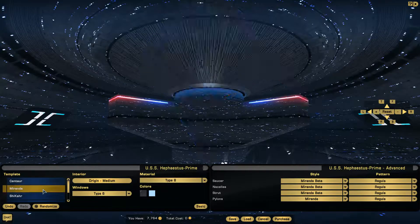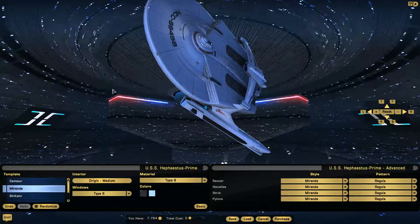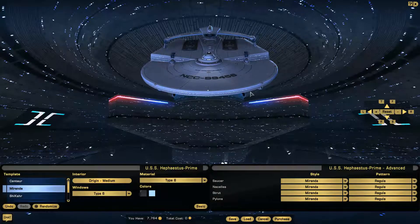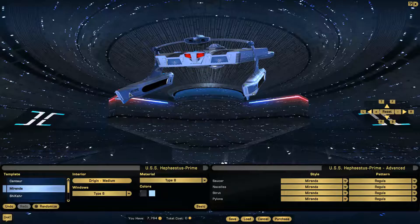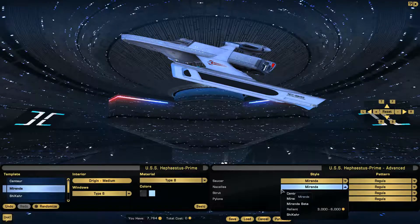Now let's go on to the regular Miranda version. This one I think is more in line with what was used in Wrath of Khan. Again, you've got your heavy emplacements, torpedo launchers forward and back, shuttle bays — all the registry markings are the same. One difference you'll notice on the nacelles is they don't glow in the regular version. So there's the remastered version for the game, and there's the normal version.